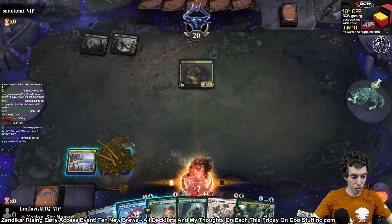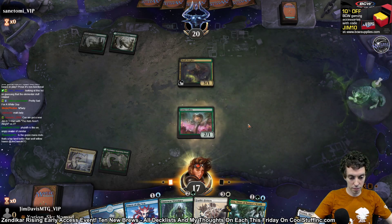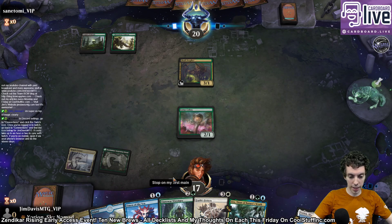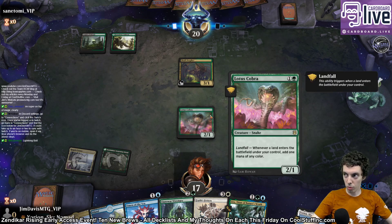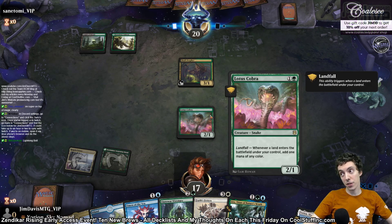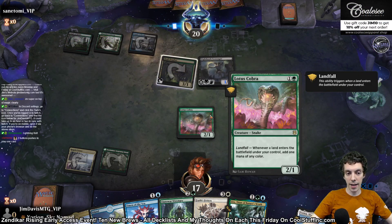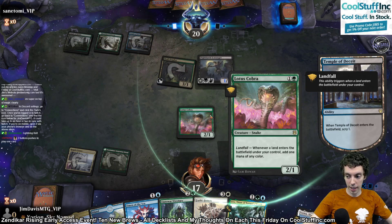Pay three life — ooh, that's a lot, but that was cool looking. Lotus Cobra, let's go. Next turn we can land, play Uro, and play a two-drop, which is pretty sick. Last time I played this card, Fetchlands were legal. That standard format with Fetchlands and Jace the Mind Sculptor — it was a pretty crazy one, I'm not gonna lie.